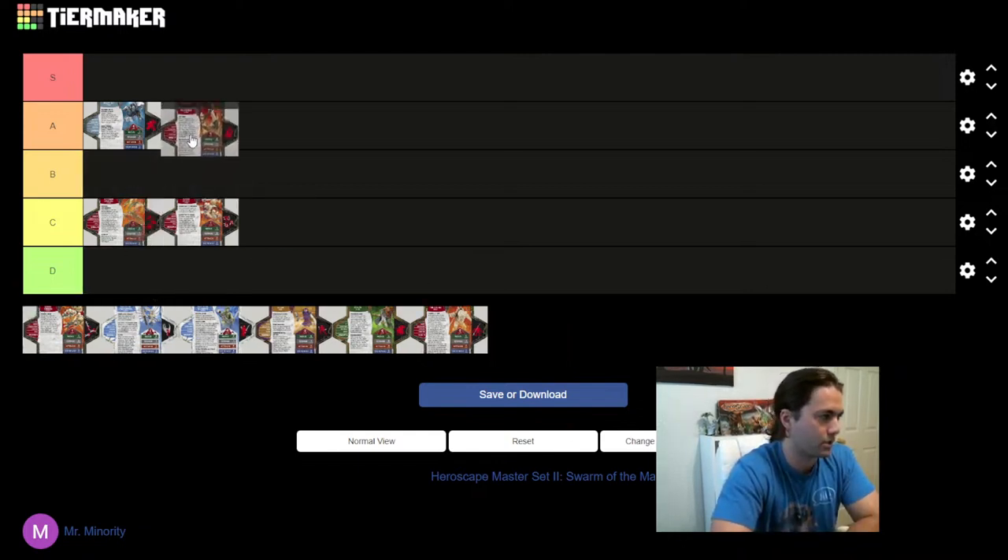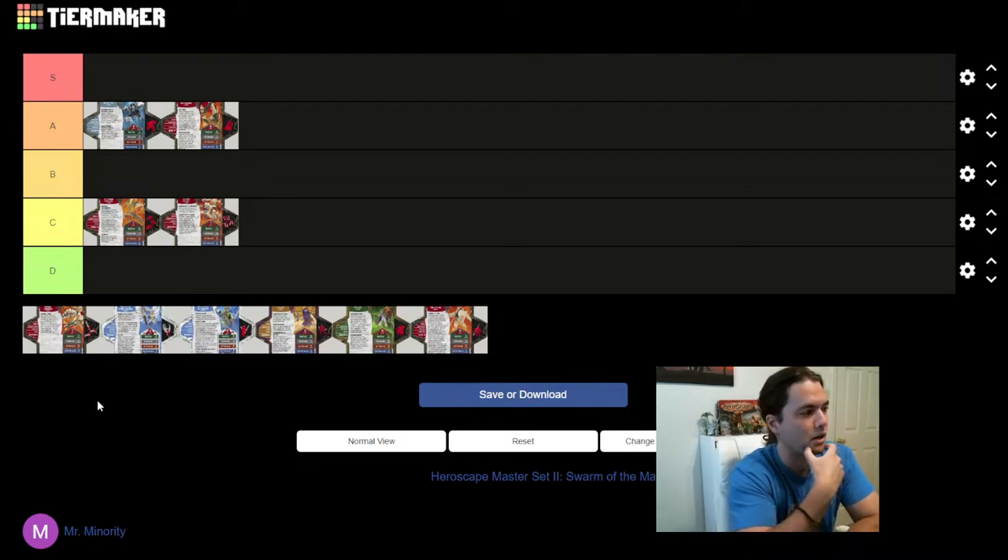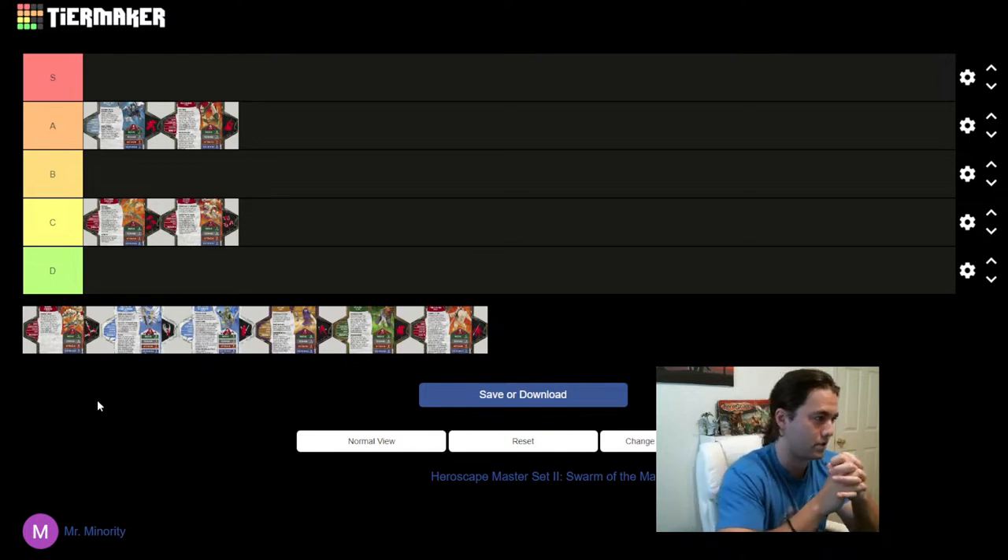The Marro Hive is pretty cool and I'll place it in A tier. I really like the idea of an immovable figure, and I think they executed it well. The ability to spawn common Marro figures is great. It is to date the largest figure in Heroscape — a huge 17 — both in height and in the number of bases it takes up: six hex tiles. The design is non-traditional but fits the ant-skeleton-like swarm aesthetic of the Marro.